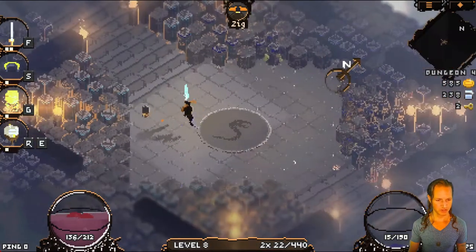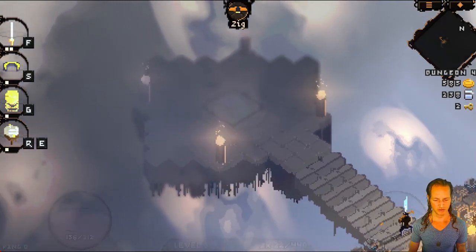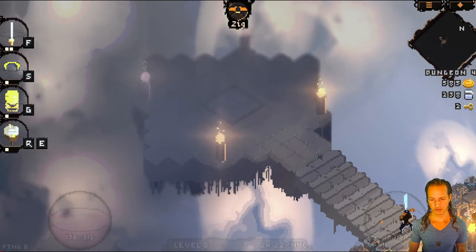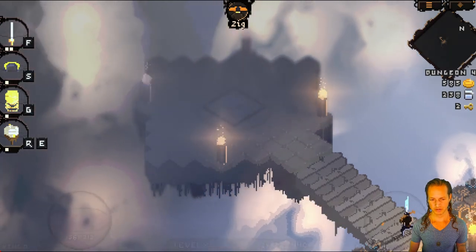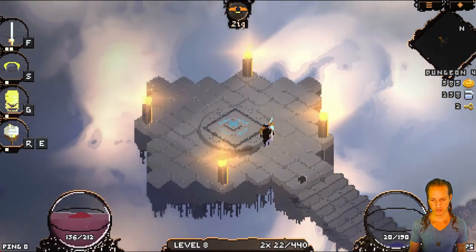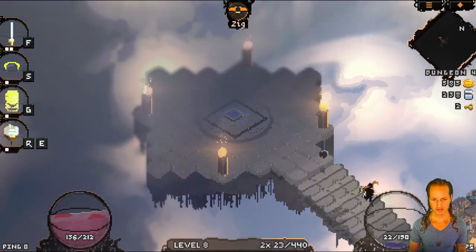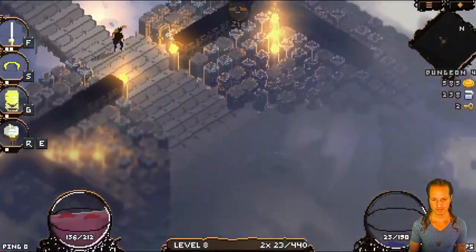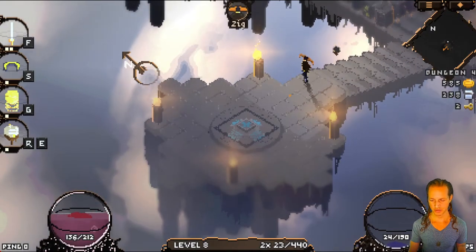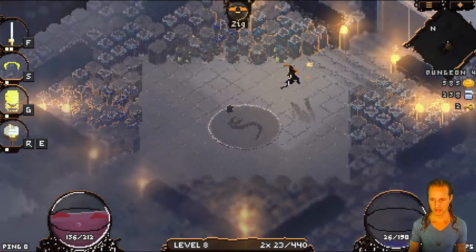If you notice, there's a very slight desaturation to things that are very far away. Look at how the end of this little pillar — this little isthmus — is all gray. And then as I get closer to it, it becomes more and more saturated in color. That's just a little technique which makes it easier on the eyes. Same thing with the background — it desaturates as you get further away.